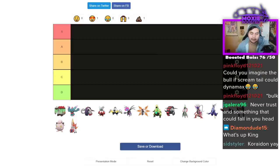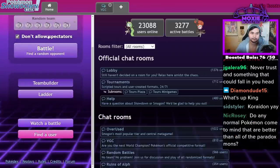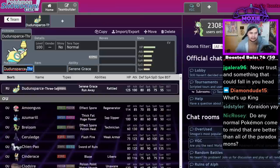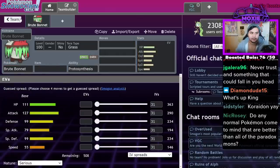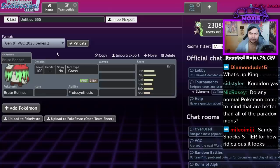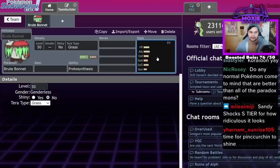So we've got Brute Bonnet. Now Brute Bonnet's pretty interesting. Brute Bonnet is a really cool Pokémon. Stats-wise, it's really, really good — I don't know how else to describe it. It has a bad ability, but everything else about it is good.